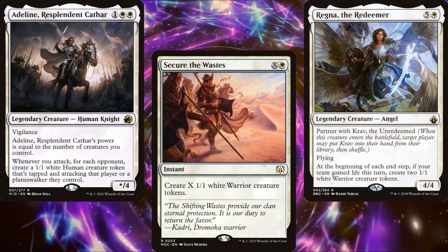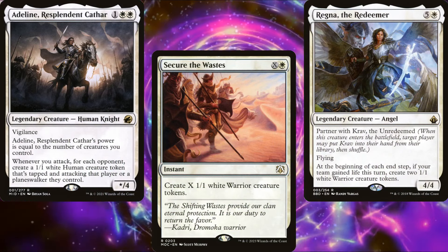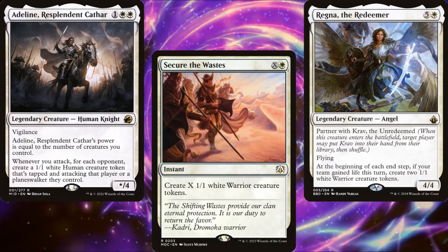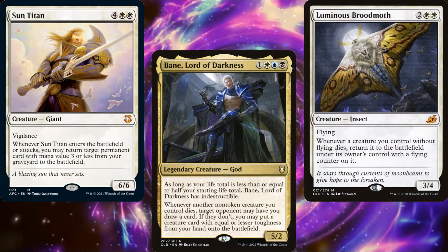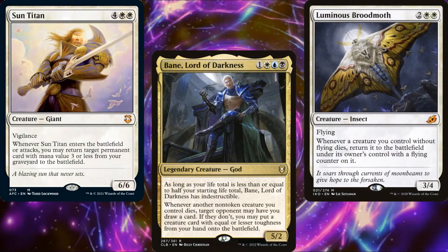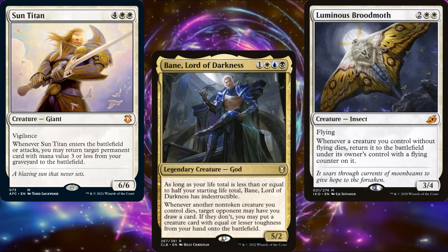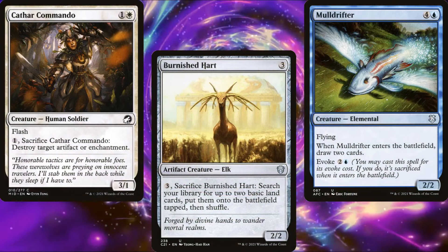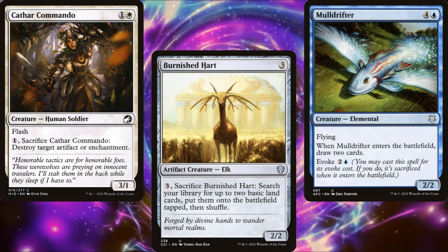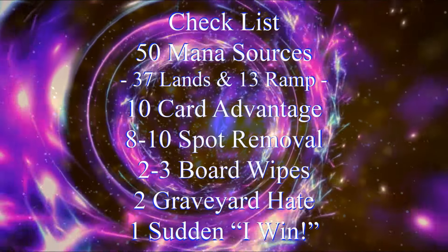Normally when I build an Aristocrats deck, I like to have token generators — it's much easier to create ten creature tokens than it is to cast ten different creatures. But Bane only triggers on non-token creatures. So to help with that, we'll want to run a bunch of graveyard recursion so we can sacrifice creatures over and over again. In order to build a functional Commander deck, you'll need lots of different pieces, which is why I rely on my handy dandy checklist.